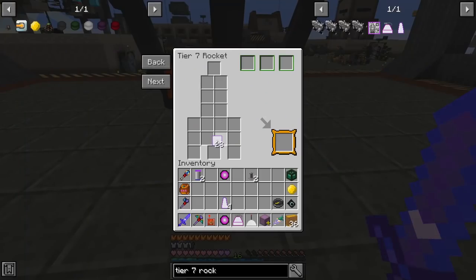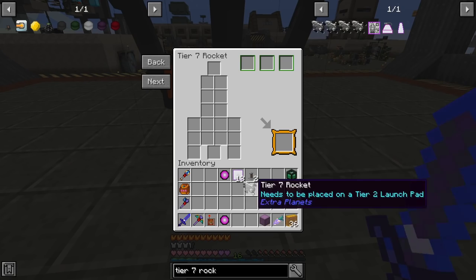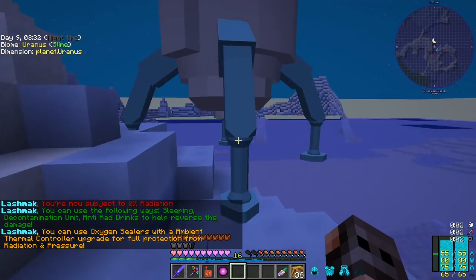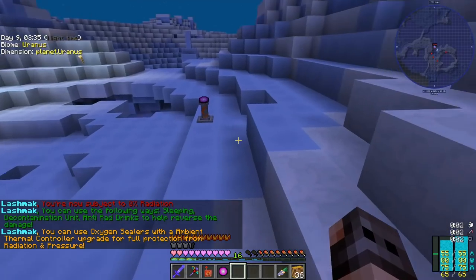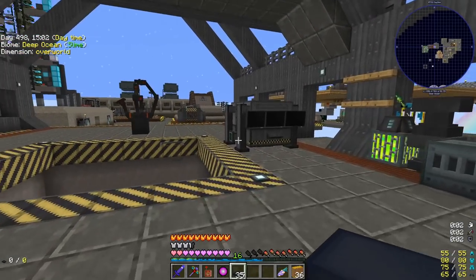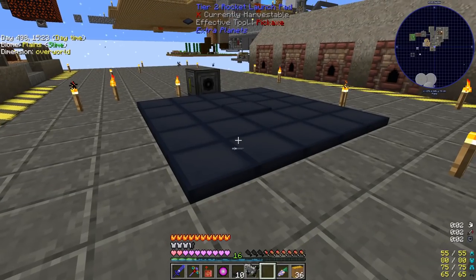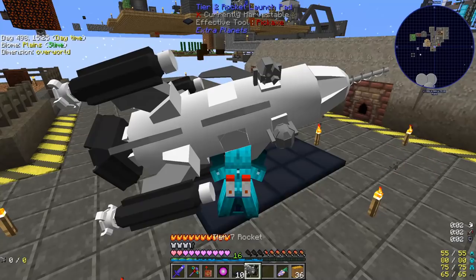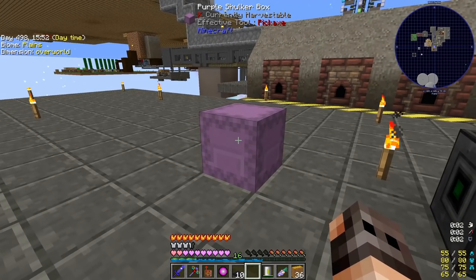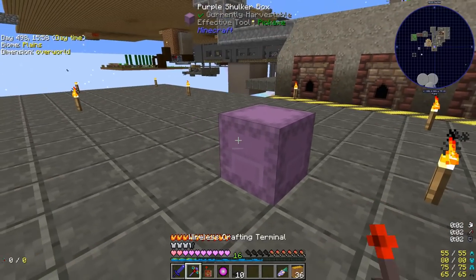This is going to be the tier 7 rocket. We have crystal ingots — plenty of them — so we have everything we need. The rocket engine goes there and the cone goes on top. We're back at the seventh planet — I didn't forget my launch pad this time. I just wish the rocket wouldn't break the launch pad every time it lifts off.